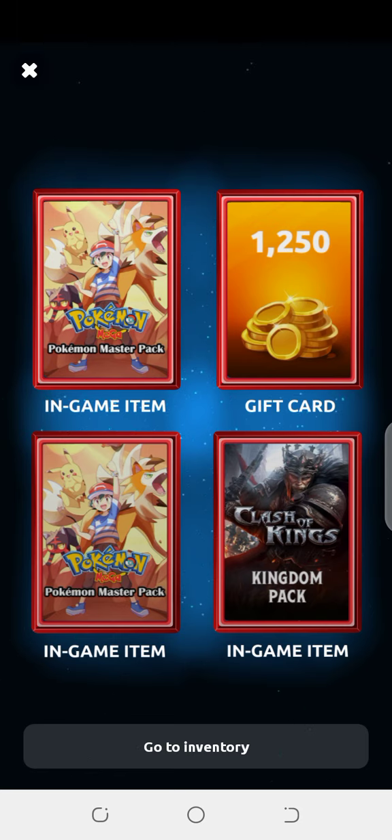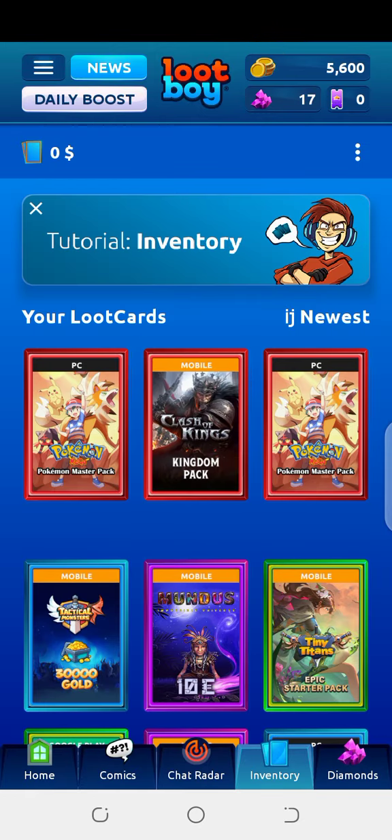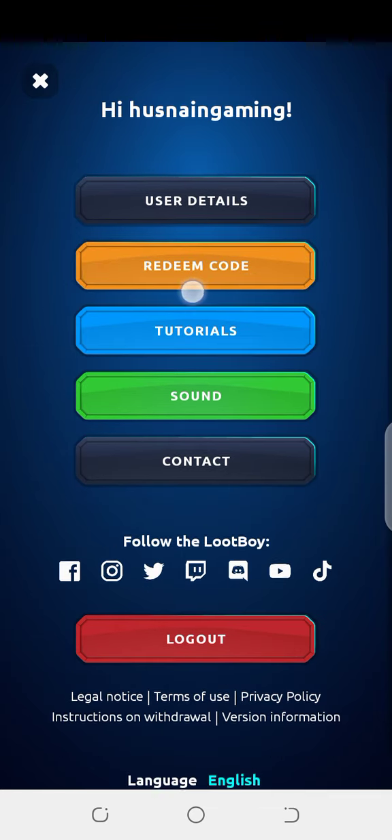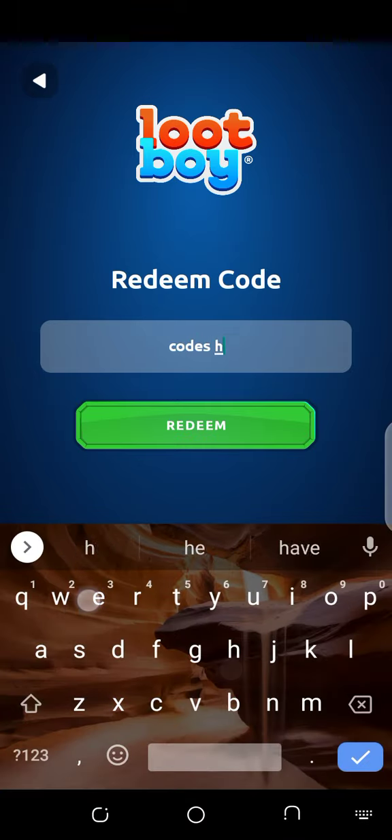Now I am sharing three working coupon codes with all of you. Just click on the three dots here in the sidebar, then click on the redeem code option — that's number two. I have clicked on it. Now you have to enter the redeem codes here. I am entering the first redeem code of the day.